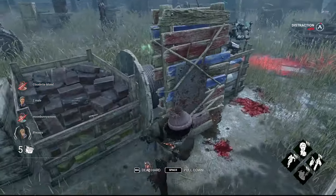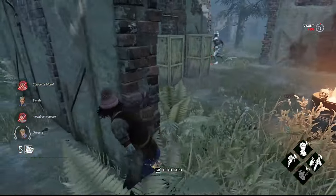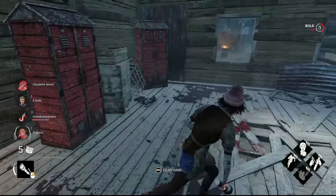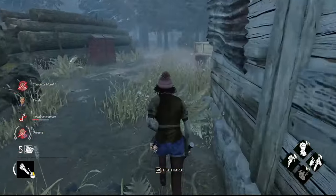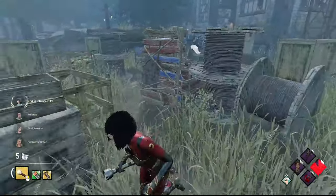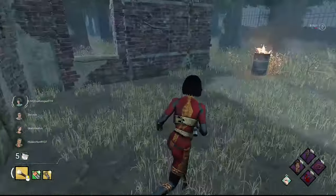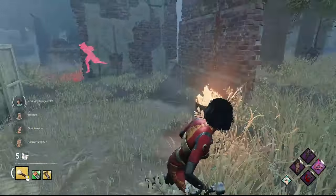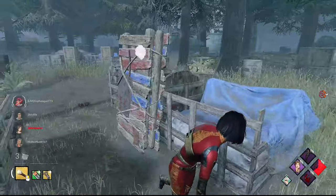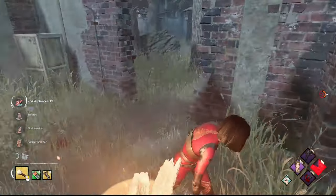Tip number eight: hold W against anti-loop killers. Killers like Plague, Trapper, and your typical Freddy are anti-loopers — their power is designed to take away looping. When Plague places her crows to corner you, hold W. When Trapper puts down his trap, hold W. When Freddy uses his power, hold W. Easy counter against them. Some may react quickly so it can get hard to counter, but just try to last as long as possible.